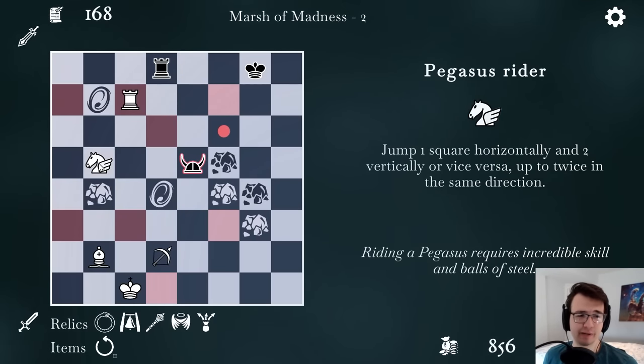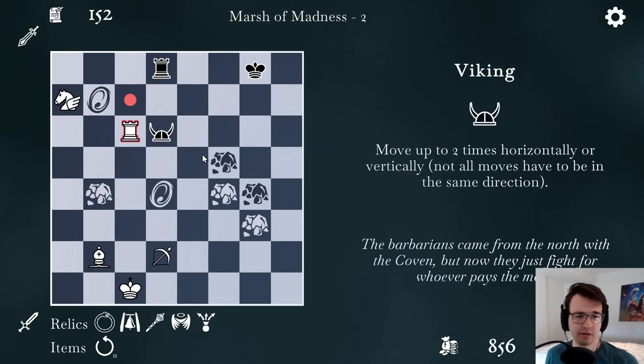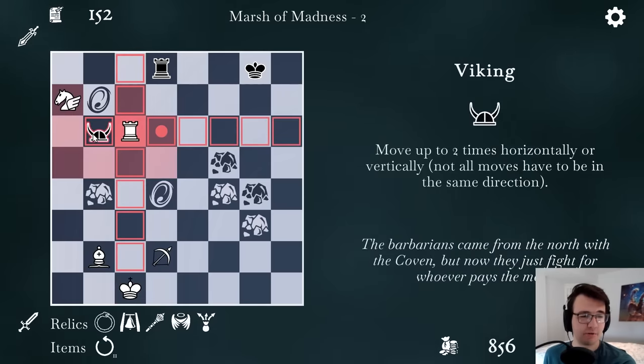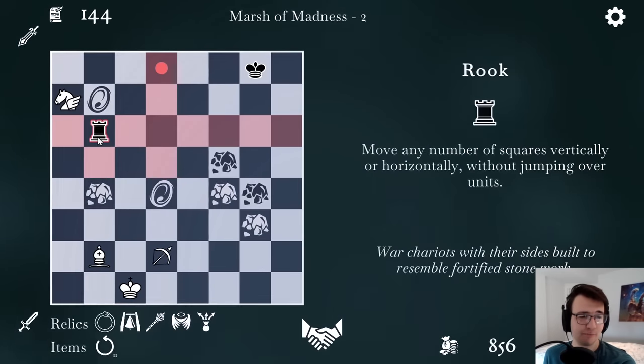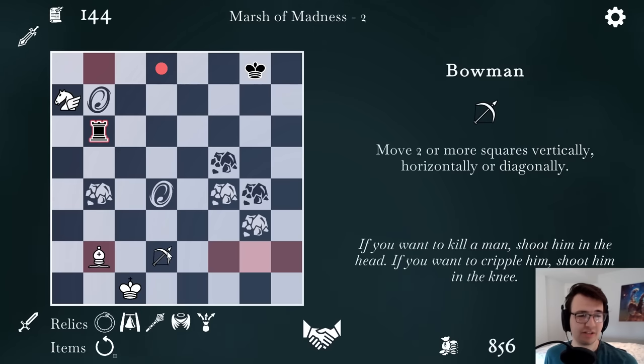So if I place my Pegasus Rider right here, I can threaten his Viking. And now he's threatening my rook. How about I attempt to make a trade? You move two times — he moved diagonally then diagonally, which is represented by jumping over my rook. Anyways, I will certainly take his Viking in exchange for my rook. It should show it going through the portal — it went through the portal, it just didn't represent it.